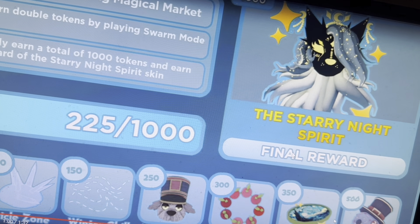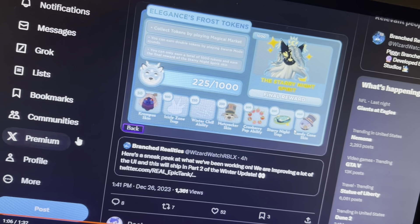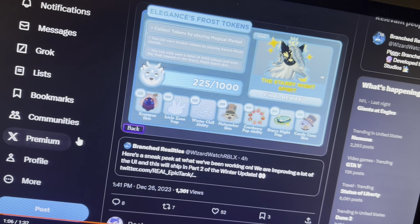Okay, I think I figured it out. This Stray Night Spirit — I think you have to get 1,000 Frost Tokens to get the Stray Night Spirit. And this is still available, so I think we should still try to get this.